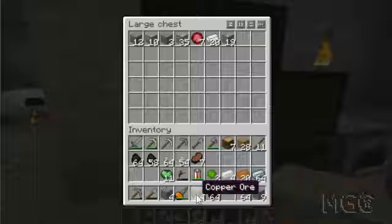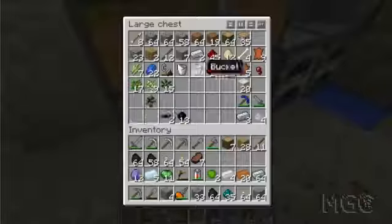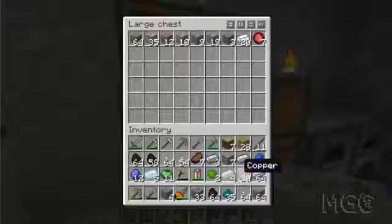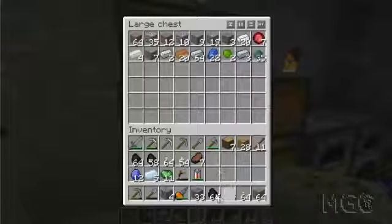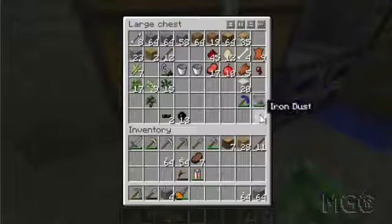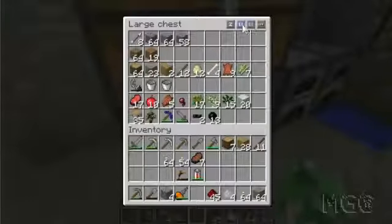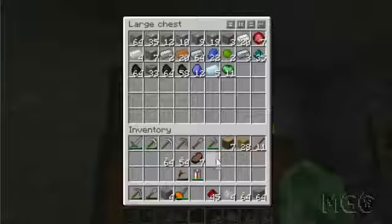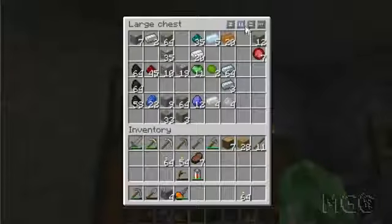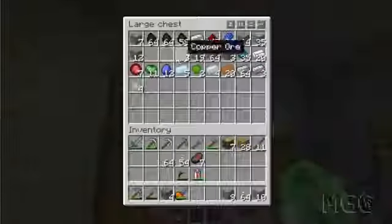All this tin, apatite, and other stuff can stay in there for now until I find some other place for them. What else is pretty valuable — I guess redstone, and that's about it. That looks better. Let's sort this chest — okay, I'll just leave it like that for now. I'm going to macerate all this stuff actually.